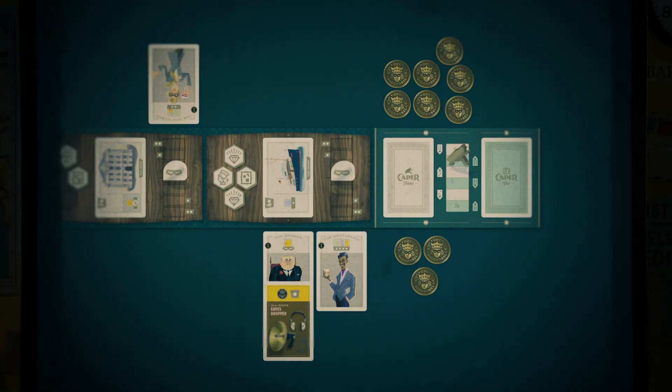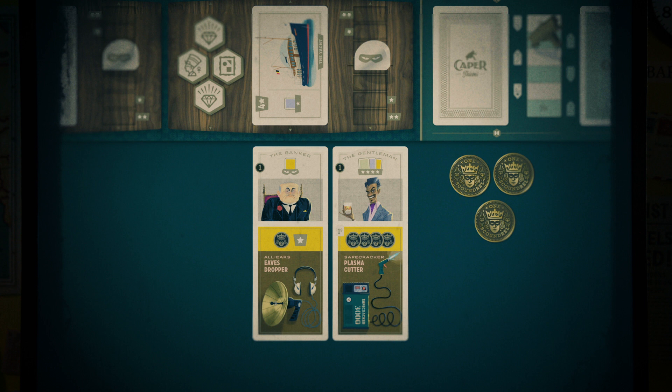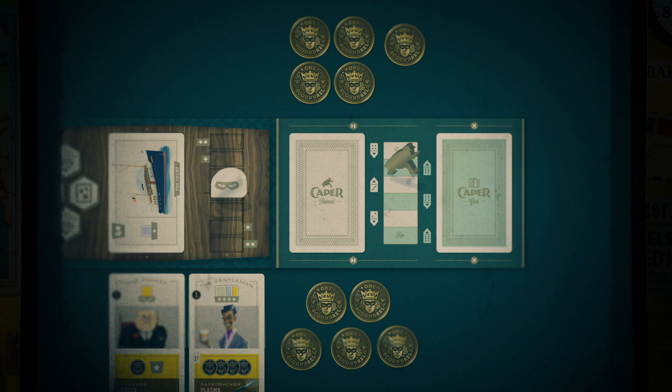This icon allows you to gain a coin from the supply — remember they are limited to 10 in the entire game. If you should gain coins and there are none left in the supply, you instead gain them from your rival, but only if you have fewer coins than they do, and you stop gaining coins once you have an equal amount. For example, if your rival has seven coins and you have three, and you've played a card that earns you four coins, the supply is empty — you take coins from your rival one at a time, stopping after taking two because you both now have five.